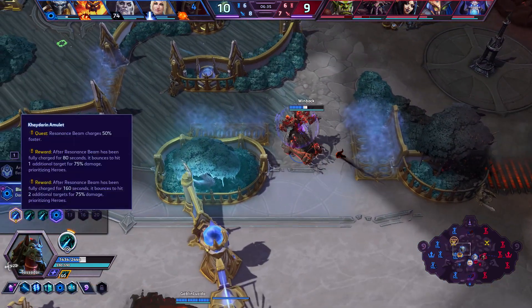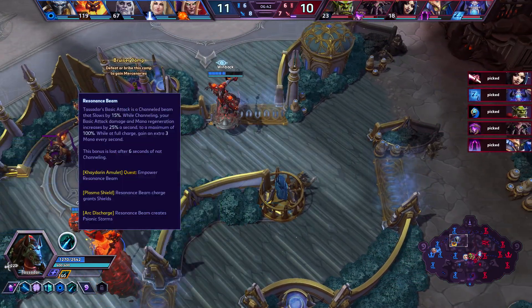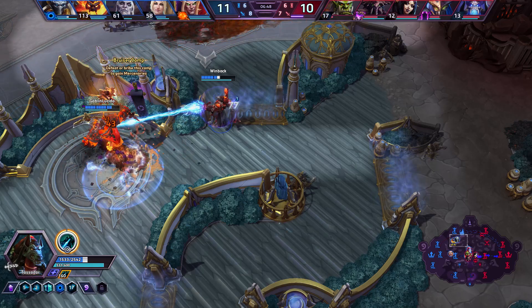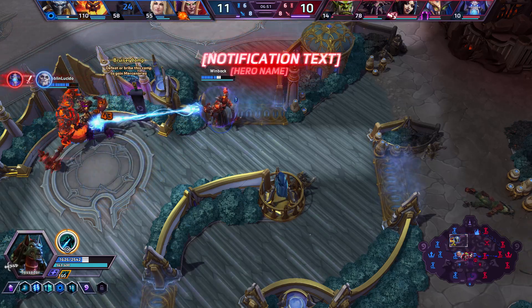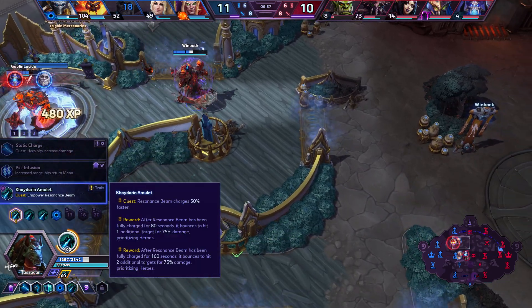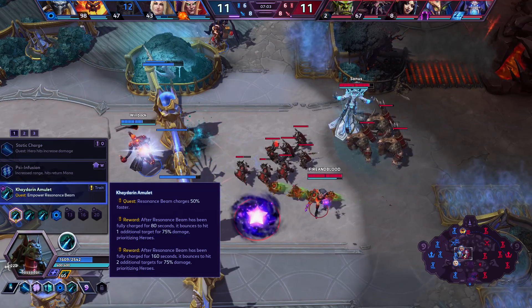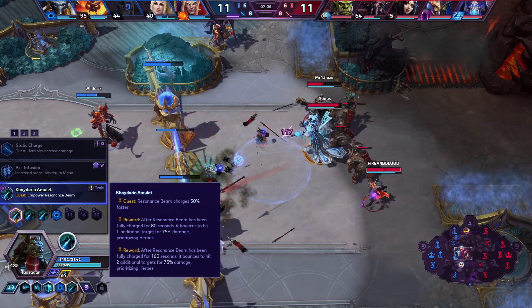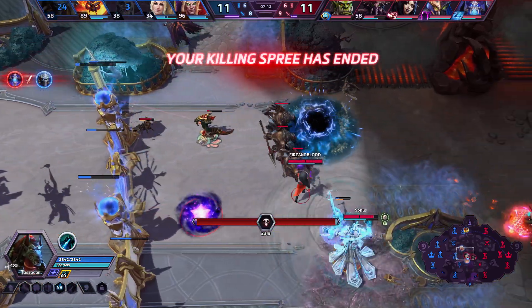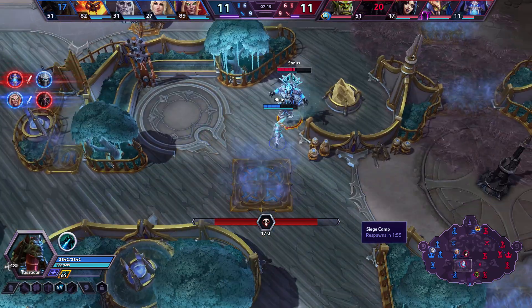The build starts off with our Kyderan Amulet. This causes our auto-attacks to recharge our trait 50% faster — so normally it would take a bit longer to get up to 100% of our Resonance Beam, but now that's quicker. After Resonance Beam has been fully charged for 80 seconds, it's going to bounce to one additional target for 75% damage, prioritizing heroes. After it's been channeled for double that time, it upgrades further — though I nearly died there.